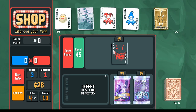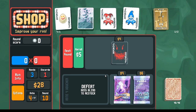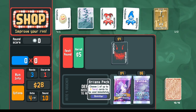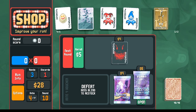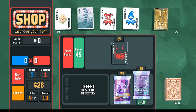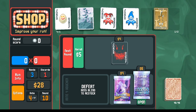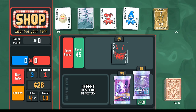We're going to pivot now. For flushes: arcana packs always first. For straights: planet cards always first. For flush houses: you have to be a bit discerning — do I need more consistency, or am I consistent enough to start going for more scoring? That's what a Series card looks like if you've never seen one. I'm going to save my money for interest.